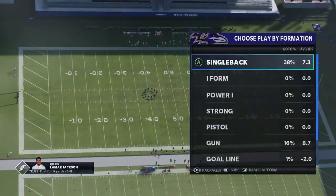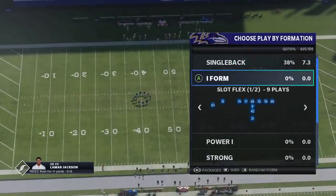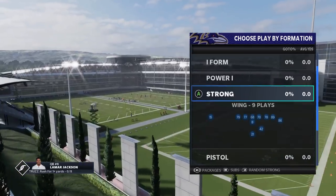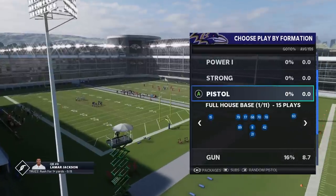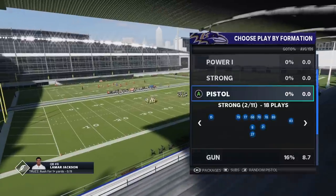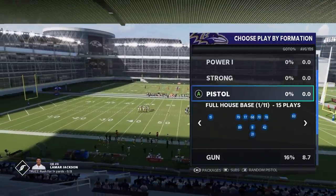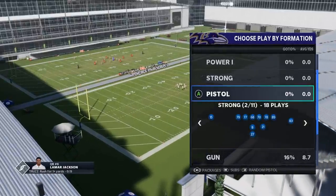There are so many great running formations to choose from — the winged pair is great, deuce close, some pretty good I-forms. The power I is actually a pretty good formation this year; last year it wasn't very good at all. The strong formation is great too. But where it's really at is the pistol formations. There's so many great pistol formations: the strong — which I'm showing today — the strong slot, the weak I. Pretty much all of them are really strong running formations. So I'm going to start off with the Pistol Strong.